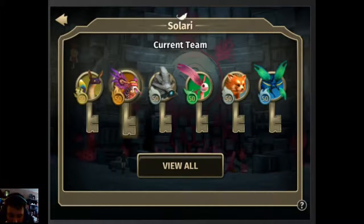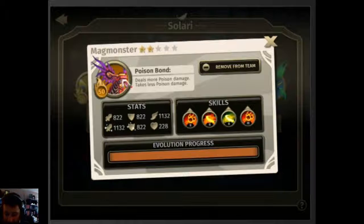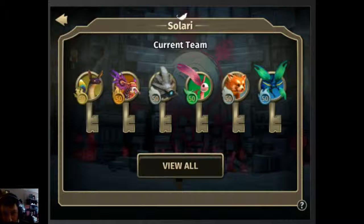So this is the Magmonster — we want to get his Unique skill off. It does a lot of damage; it's a huge damage-dealing Solari. And when we give it Resolve to get more Spirit damage, it's going to hurt even more. So let's go ahead and give this a try.